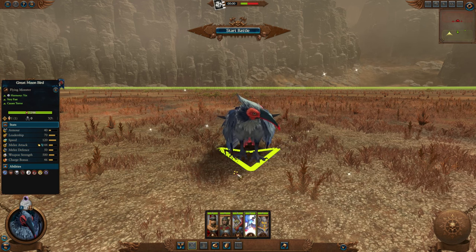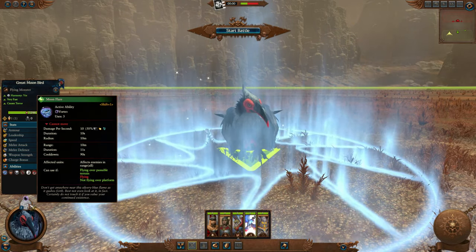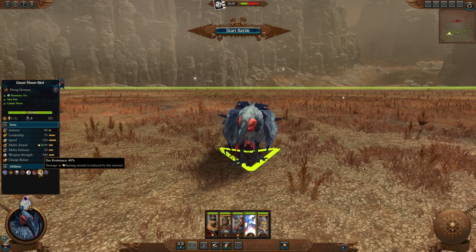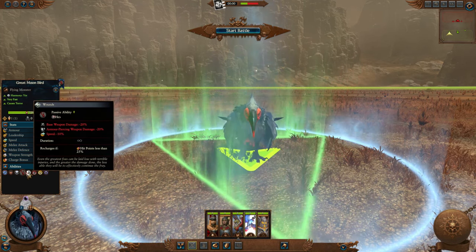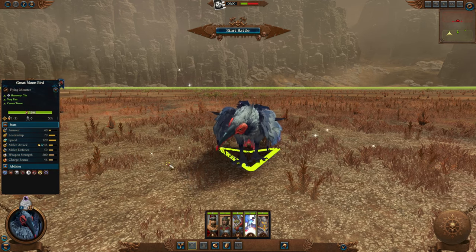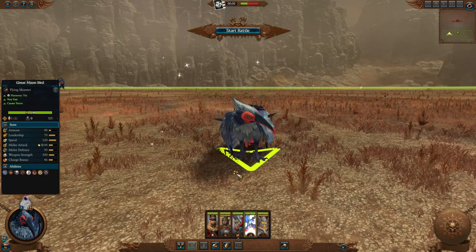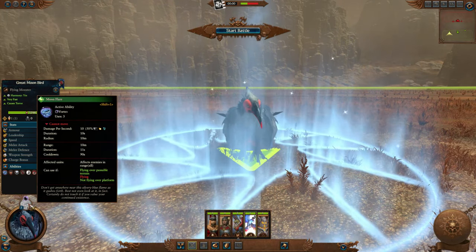The next single entity monster is the Great Moon Bird. This is pretty much a phoenix — that's probably the best way to explain it. It's a yin unit, very fast, causes terror, and has very high fire resistance. It acts very much like a phoenix, which is why I was kind of expecting a Vermilion Bird instead, but that's probably something we'll likely see with Li Dao and the Monkey King in the future. It also has access to a vortex ability which spawns right below the bird, making it stationary for a while — something you'll want to aim properly.